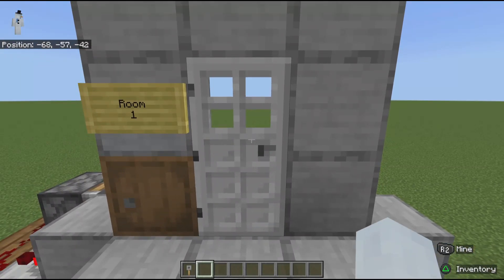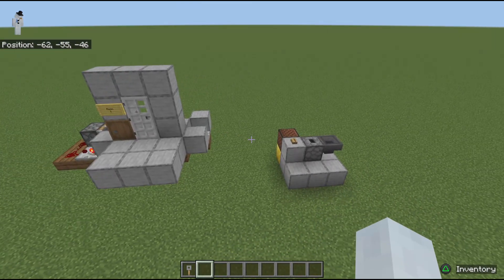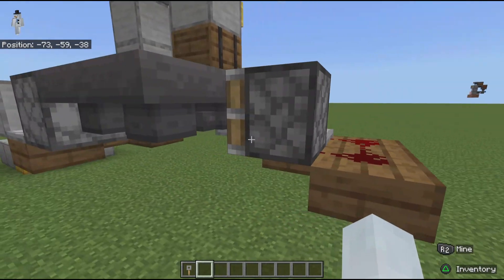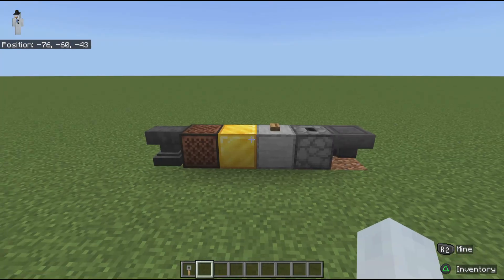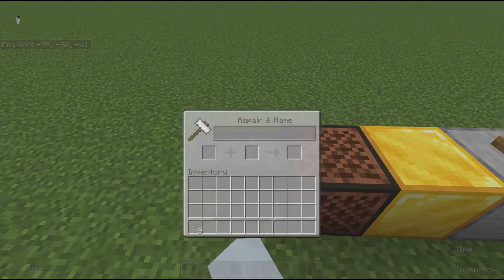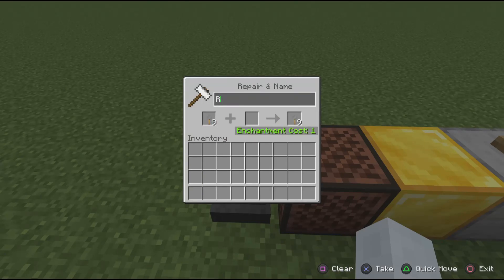All the components are the same and you can see how small everything is, but what's important is how thin the door circuit is — really only one block tall. These half slabs are just needed because some components have to be resting on top of something. Let's start with the check-in desk. You need an anvil to rename your keys. I use tripwire hooks renamed to room one, room two, room three, room four. The unique name ensures that players can't throw just any old block in there and open the door.